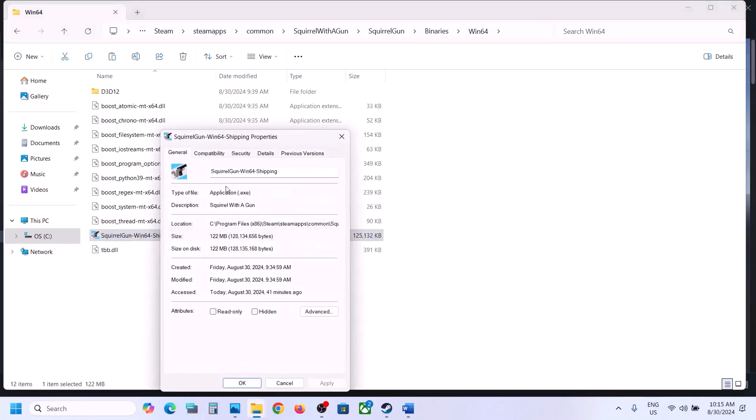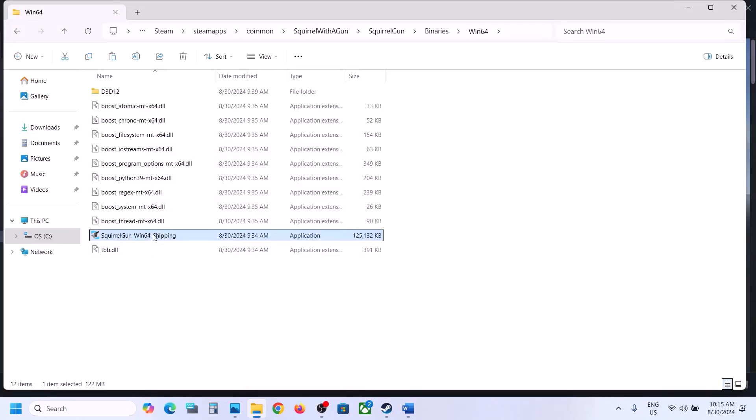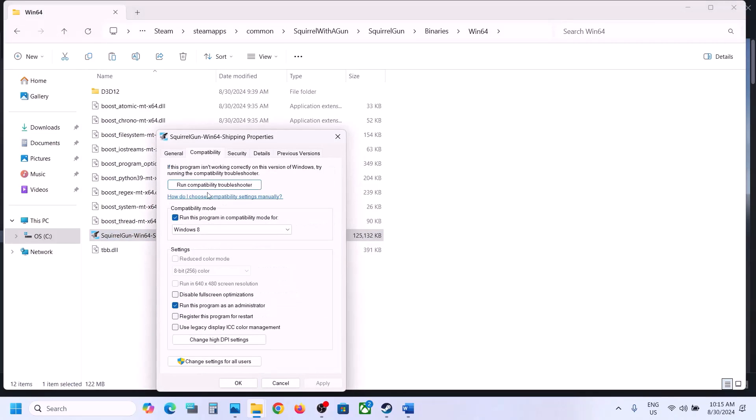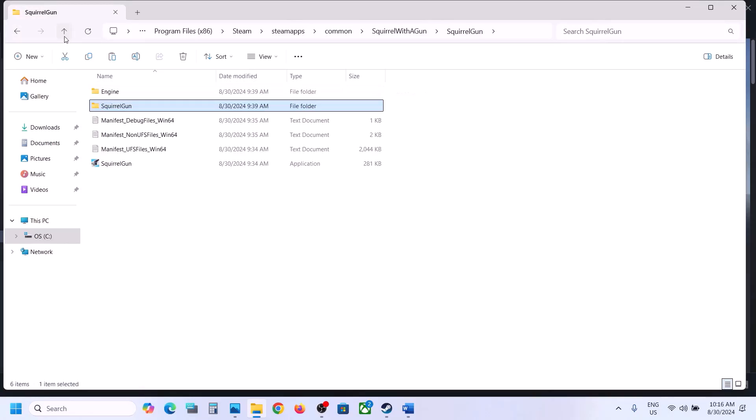If it's still not working, go back to Properties and this time put a check on Windows 8 compatibility, hit Apply, click OK, then launch the game. If still not working, go to the compatibility tab and select Windows 7, hit Apply, click OK, and launch the game. Still not working — put a check on 'Disable full screen optimizations,' hit Apply, click OK, and launch the game.